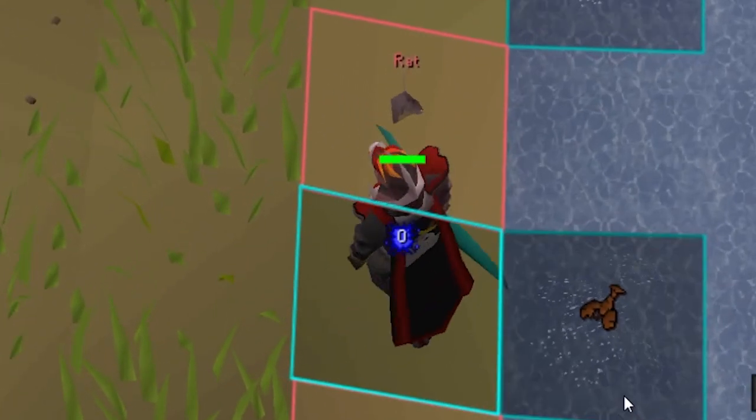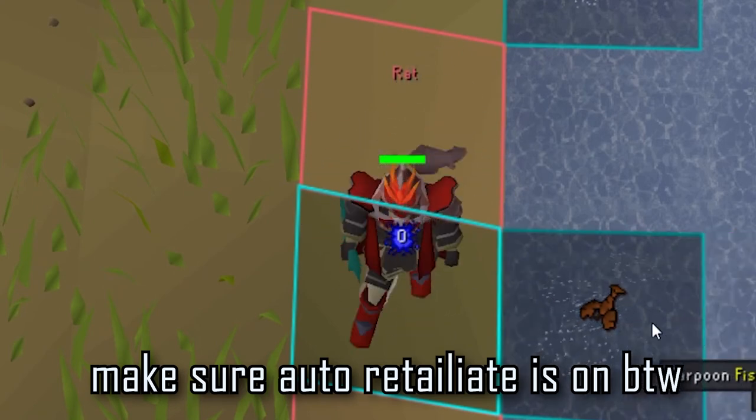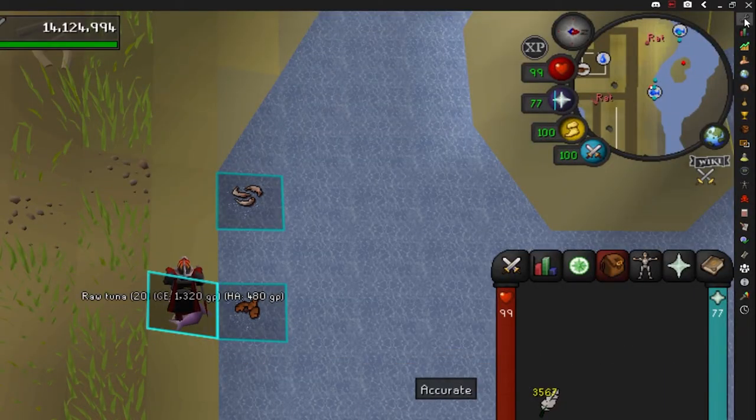You'll know it's set up correctly when you have: a hit, a gap in between, a hit, a gap in between. If your hit splats are at any point stacking up on your character, it is set up the wrong way.